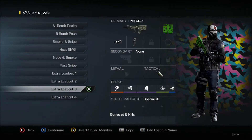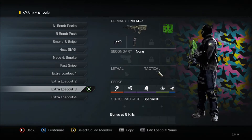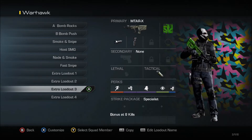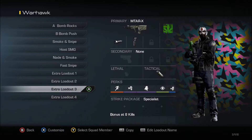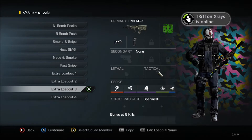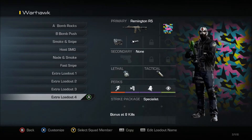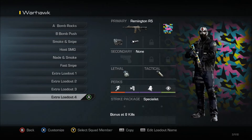In this section of the video, we're going to go over my rule number one and my rule number two for using smokes. Rule number one is your classes should have incognito on. Class three and four will be my smoke classes — they both have incognito on. Rule number two: when you're using an AR and smokes, your AR should have thermal on. As you can see, my AR does in fact have thermal on.